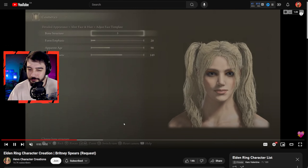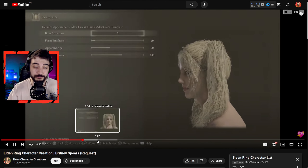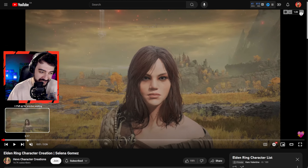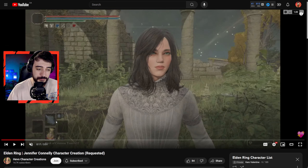Next up is Prince Charming from Shrek — it's a bit of a meme choice but I think it looks good. I want to showcase something: this right here, Seafarer, is the base template. Kudos to all these character creators because Heves, for example, turned that into this. How do you even do it?